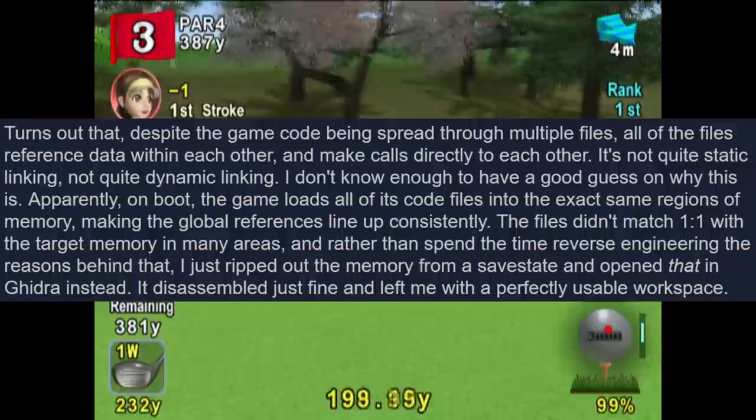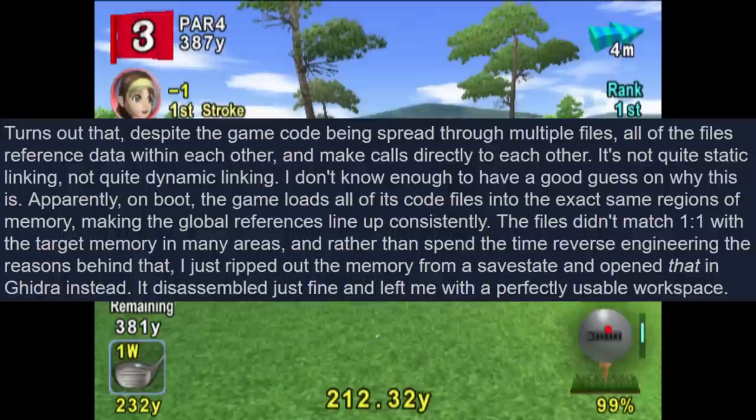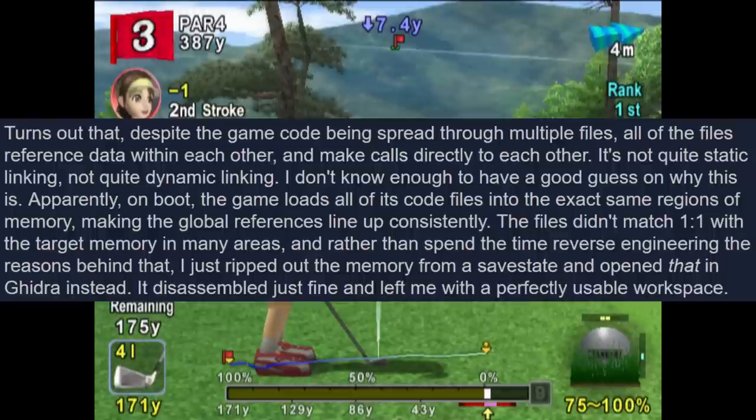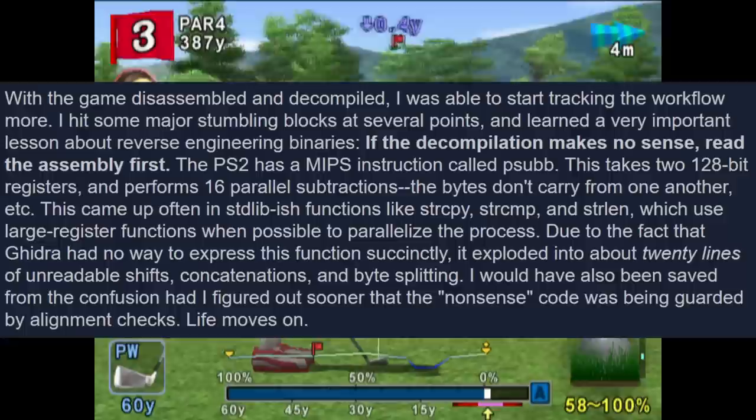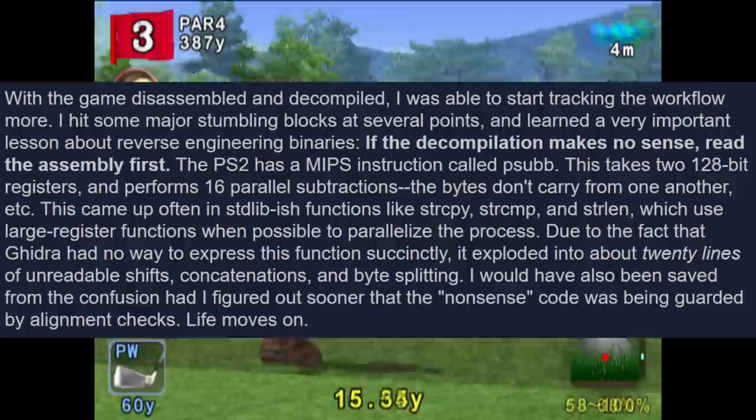Apparently on boot the game loads up all its code files into the exact same regions of memory, making the global references line up consistently. The files didn't match one-to-one with the target memory in many areas, so rather than spend time reverse engineering the reasons behind that, they just ripped out the memory from a safe state and opened that in Ghidra instead. It disassembled just fine and left a perfectly usable workspace. With the game disassembled and decompiled, tracking the workflow could begin — though major stumbling blocks followed.